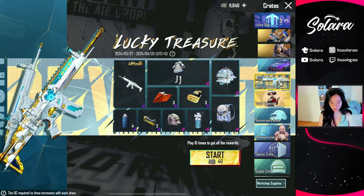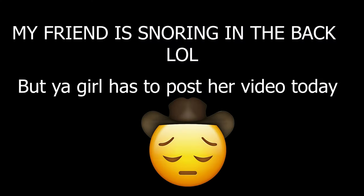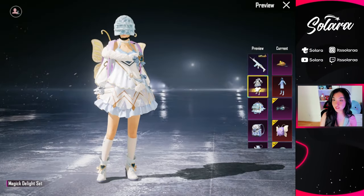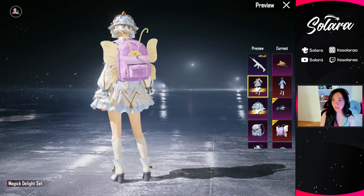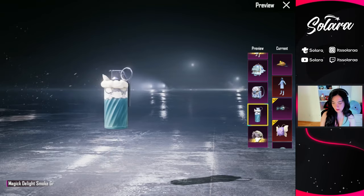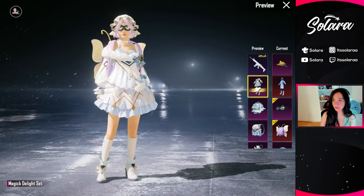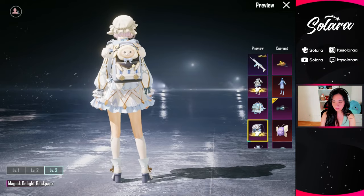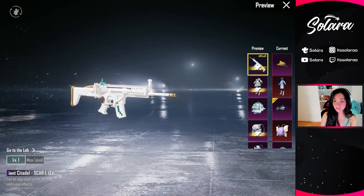Hello everyone, today we have a brand new lucky treasure in the crates and I'm really excited about this one because the outfits are so cute. We have the magic delight set with the magic delight helmet, the magic delight cover, the magic delight smoke grenade — it kind of looks like Cinderella, that's why I really like it. We also have the backpack which is really cute in all of the levels. I think this is the cutest lucky treasure set we've had in a while.